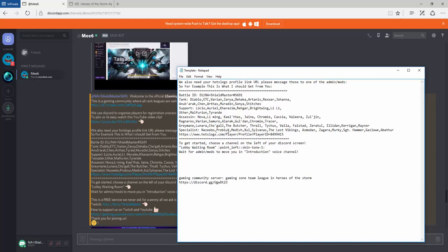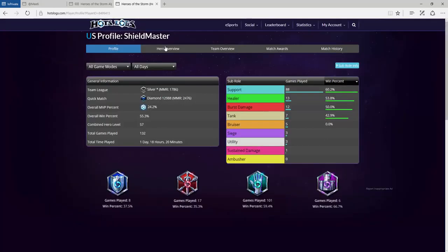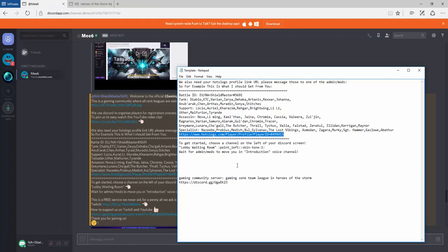Go through the list and delete any hero you're not going to play or aren't comfortable with. Then there's your Hot Logs profile — that's quite easy to get. You can check out other videos on YouTube for how to register with Hot Logs and get your Hot Logs profile URL. We need that web address so we can look up your profile.